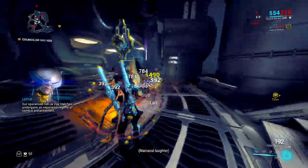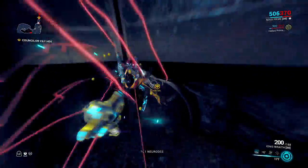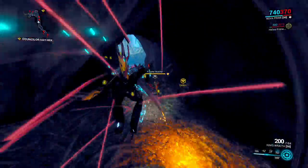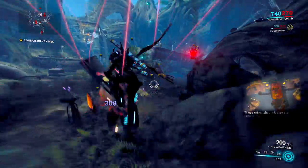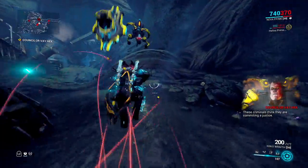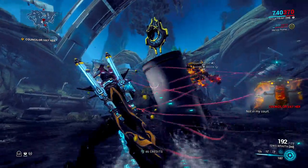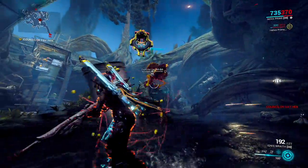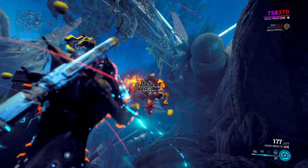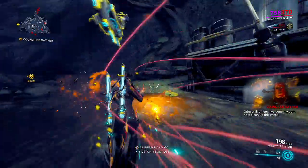So the thing we need to know as we're going forward is: when we get to him in a second, he'll be invulnerable. I shouldn't drop my slow until he starts broadcasting. When he starts broadcasting, we should see that he'll start having sound waves coming out of his sides. When he does that, he's now vulnerable on the head and on the vents on his backpack. It's a little bit easier to target with the Ignis Wraith, which is why I brought it.